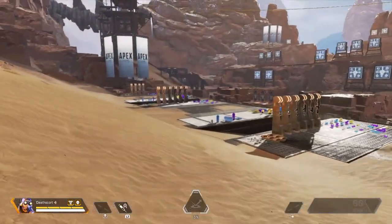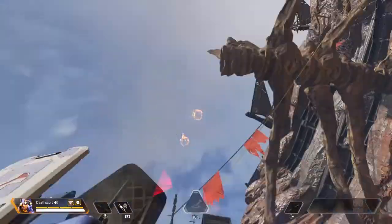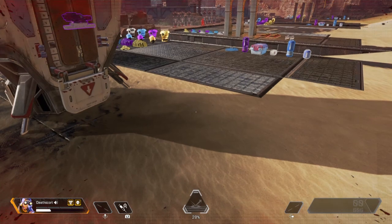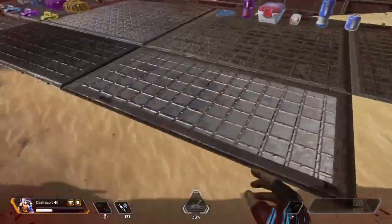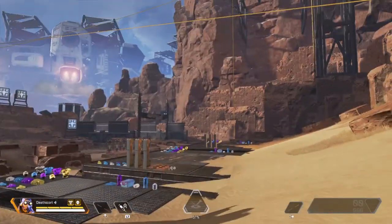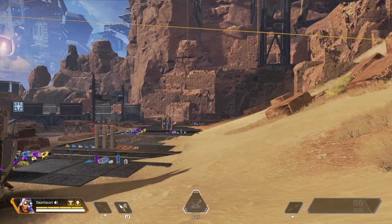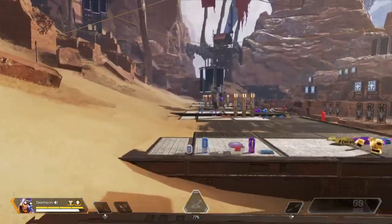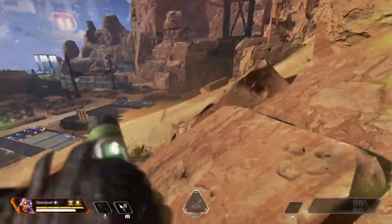Next up we have Octane. His passive ability is Swift Mend — if you look at the bottom left you can see that he will start healing when not getting shot. His tactical ability is Stim: he jabs himself and moves 20% faster, but at a cost of 10 health in the process. Helpful when trying to rush enemies.